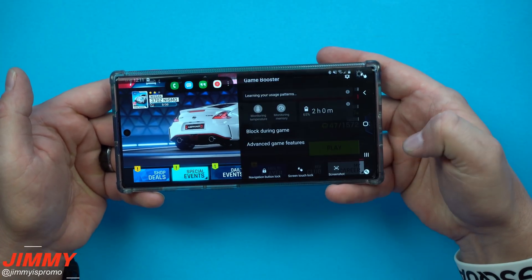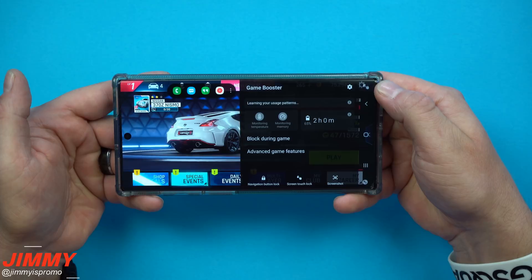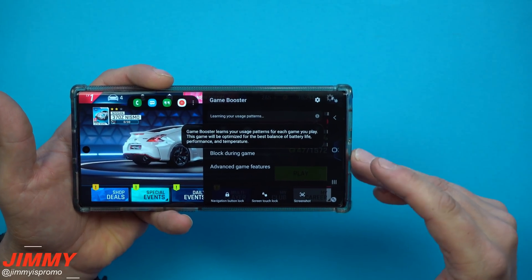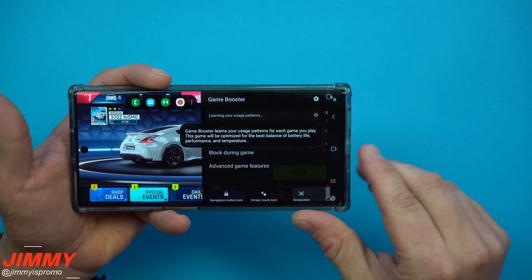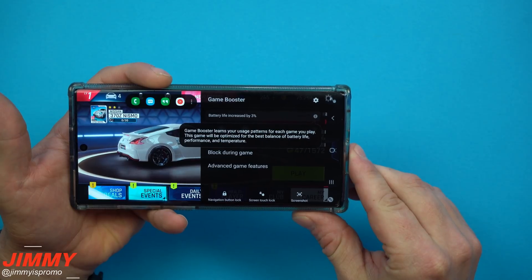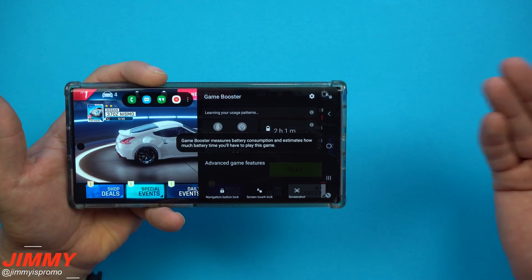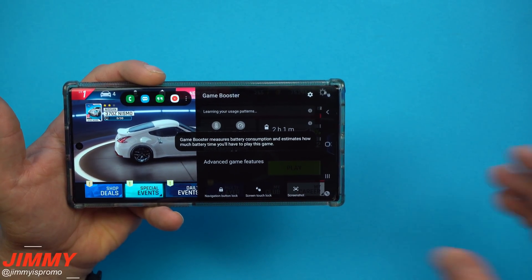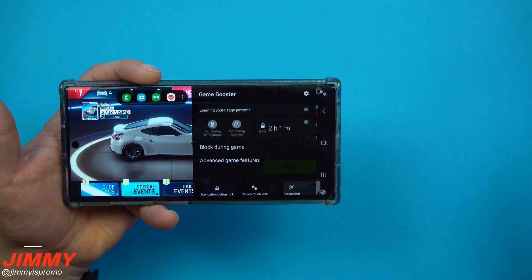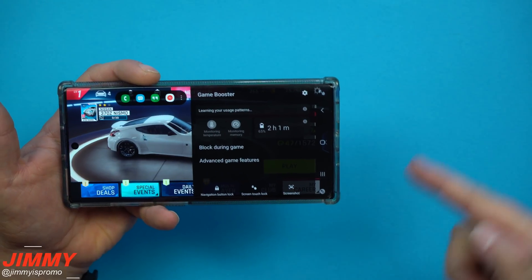For me, the screen touch lock is my favorite shortcut. You can also set your screenshot resolution. Now let's go right back inside and click on Game Booster - you can see that is the shortcut we were talking about, which is locking the screen. Over here, Game Booster is learning your usage patterns. If you click on this information icon, it lets you know that Game Booster learns your usage patterns for each game you play, and this game will be optimized for the best balance of battery life, performance, and temperature.